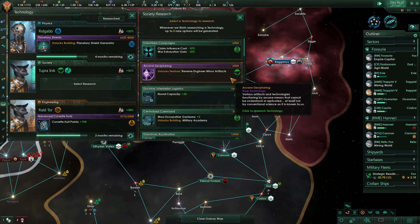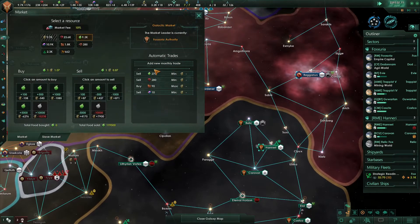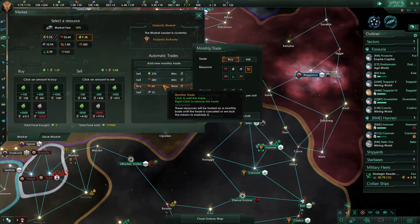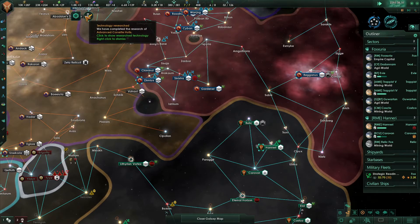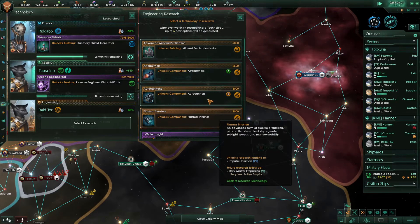Reverse engineer miner artifacts — just going to get it out of there, it's a rare tech. We're making money again. And since we don't need to buy so many of those... research complete, because the cost is... get out from underneath the need to buy those things, and life becomes very nice. Afterburner.